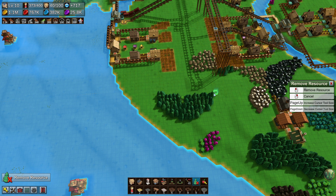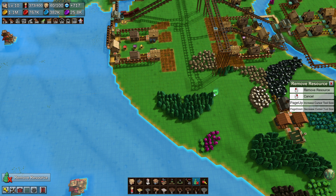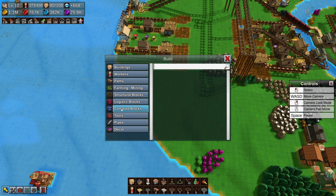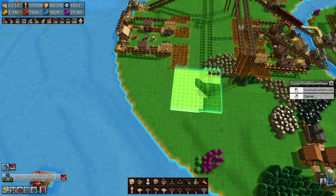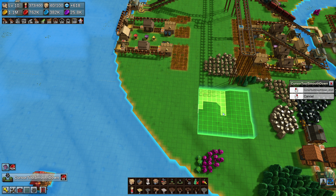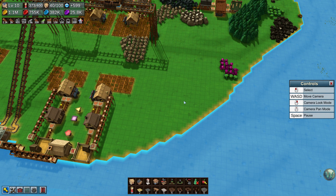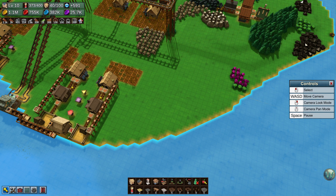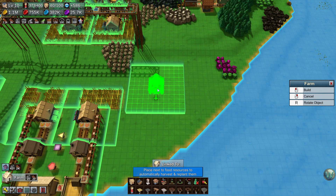Let's take out all these trees and do this over here in this remaining area. As I record this, there was an announcement by the developer of Factory Town that he's going to change the way resources spawn. That change is not going to affect the current game, which is awesome. But it is going to affect new games in how resources spawn and how we plant stuff in random places. So if you're watching this much later, you'll probably need to do something different here.